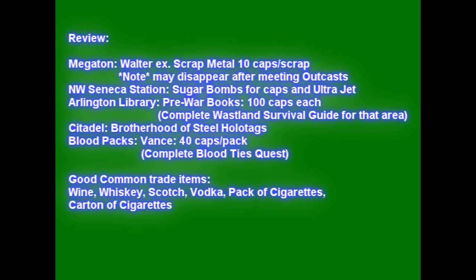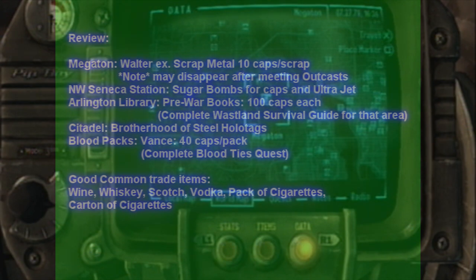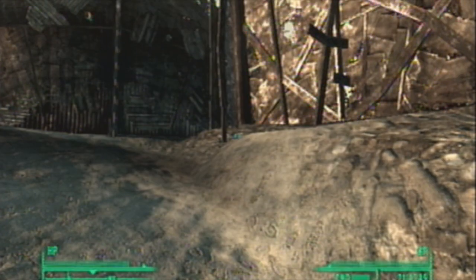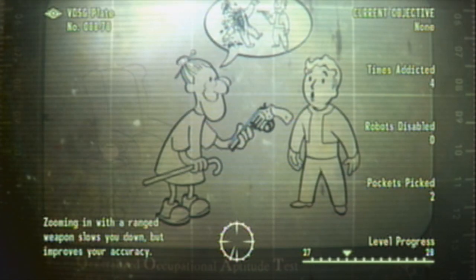There is a small glitch that sometimes happens. If you go to Fort Bannister or Fort Independence — the outcast headquarters — and agree to exchange technology or scrap metal with the guy there, Walter will sometimes disappear from the game entirely and you won't be able to exchange with him anymore. From that point, the only places to exchange scrap metals will be a ghoul in Underworld or the outcast at Fort Independence or Bannister.